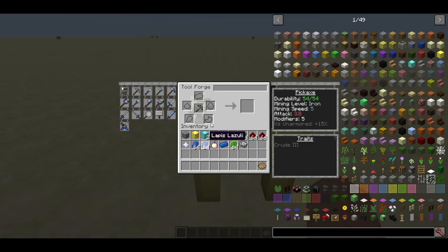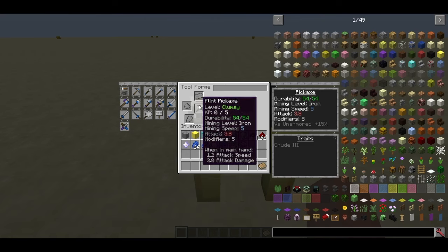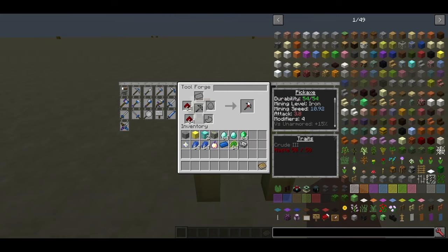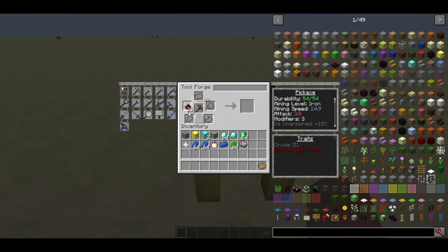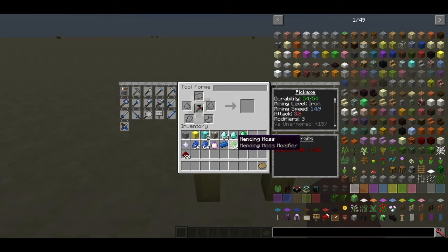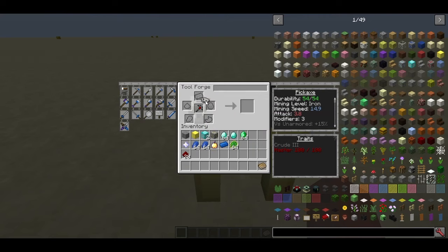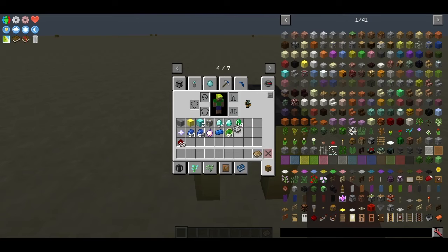People asked whether they can add more modifiers to their tools. This tool has five modifiers available initially. I can add a bunch of redstone to give it Haste — that used two modifiers, leaving three remaining. Say I want to upgrade it to mine at the iron or steel mining level.